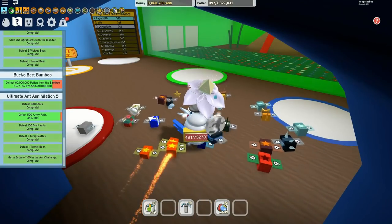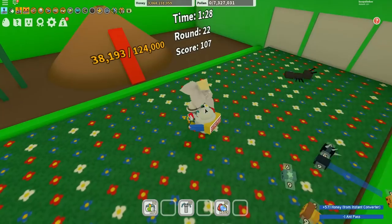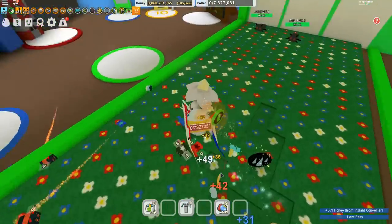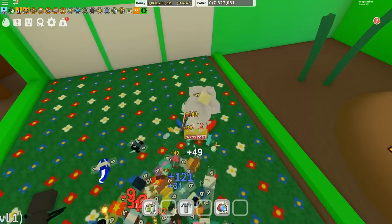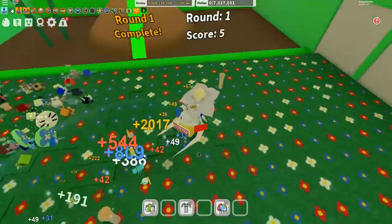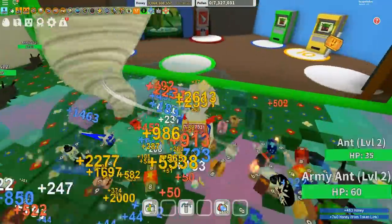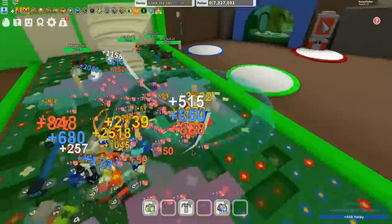I'll give you a couple of hints and tips along the way. It's a little bit easier for me to do the ant quest these days because I've got the petal wand, which really does help, and I also have a couple of OP event bees. So let's just put down a few sprinklers. If you don't have them, that doesn't really matter - you'll just do the best you can. I've got the windy bee and this is totally OP for this game.